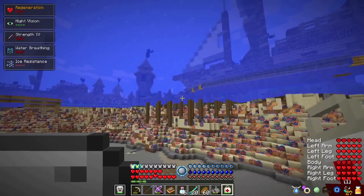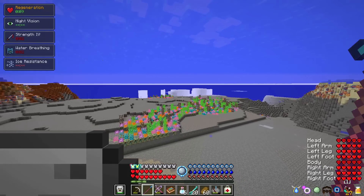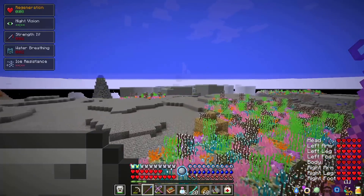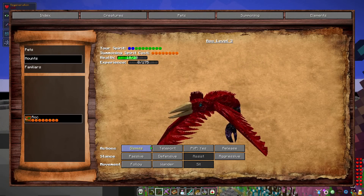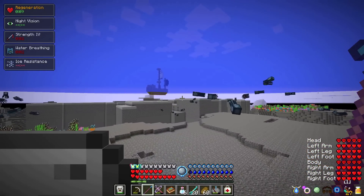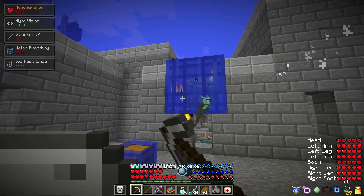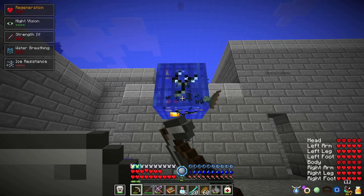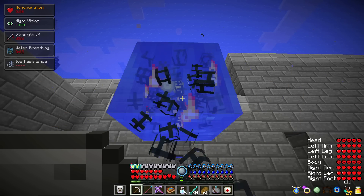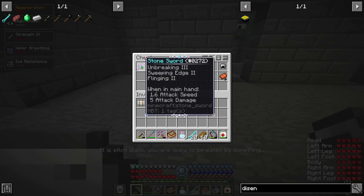I don't swim nearly as fast without underwater strider. There is a doomlight dungeon over here — I don't know if this is one that I already did though. Please tell me this is a place I haven't hit. Oh geez, I just one-hit one of those, are you serious? I have aqua affinity — why is it taking so long? That was odd — hey, I'm breaking.